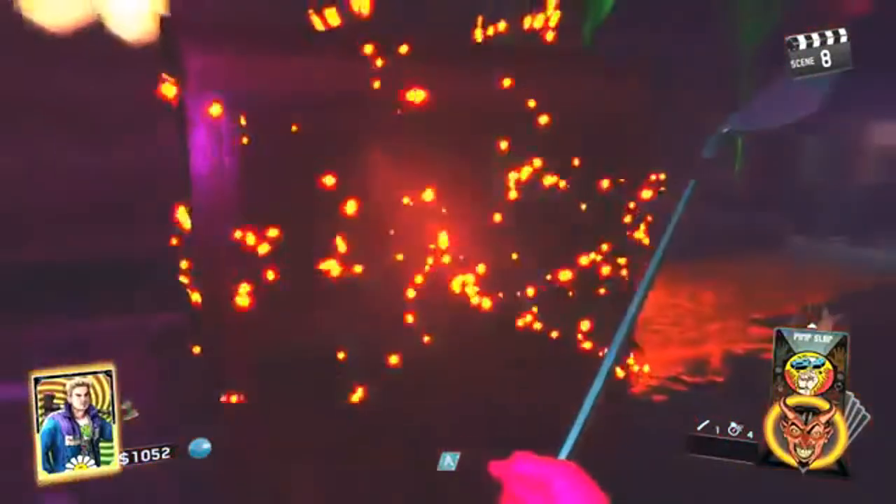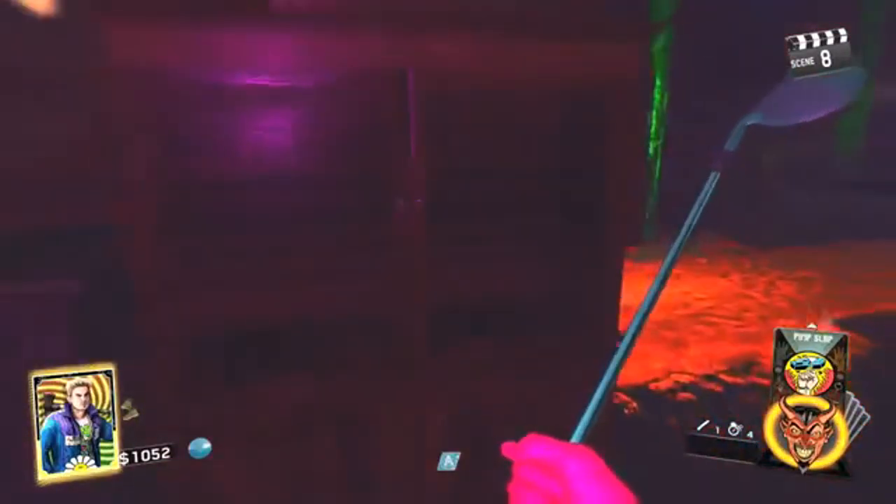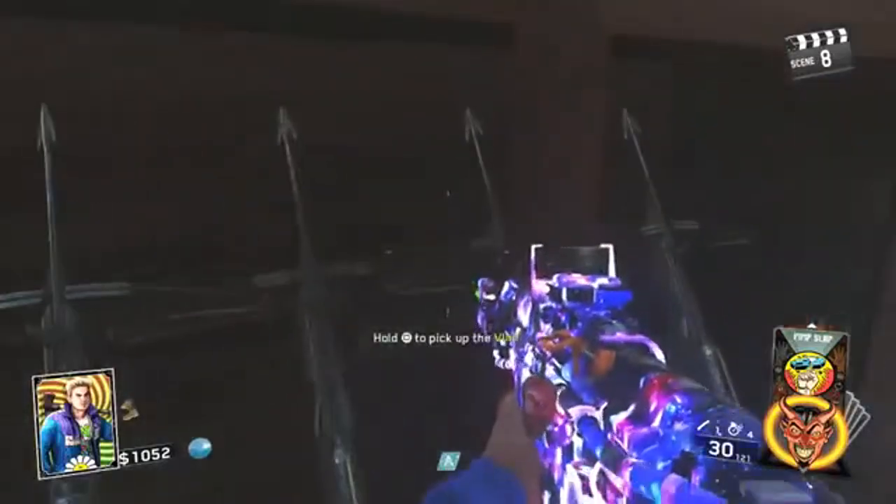After you have done all that, go back to spawn and make sure you have raid mode off, or you wait till raid mode runs out. Once raid mode runs out, go and unlock the lock and now you've got your crossbow.